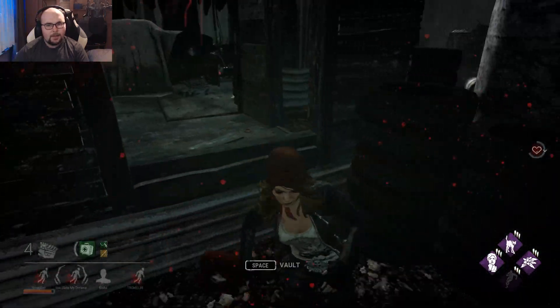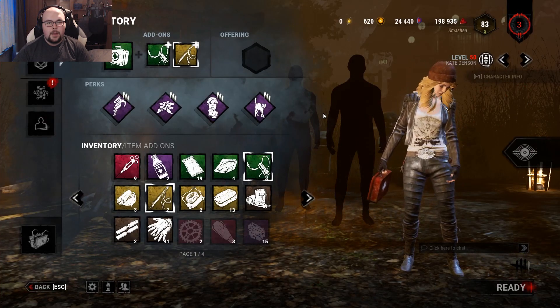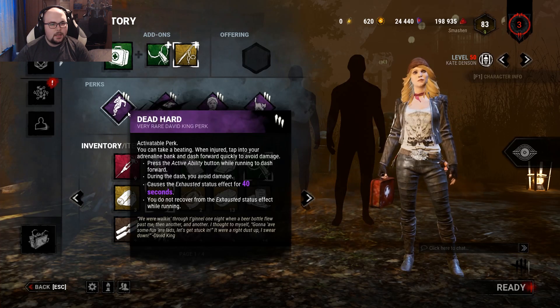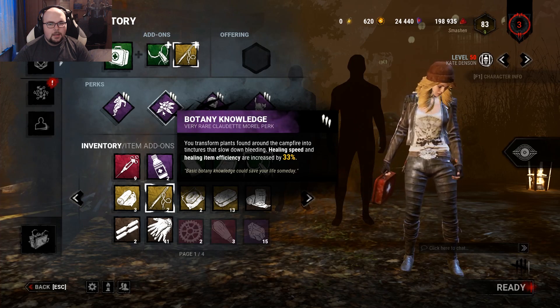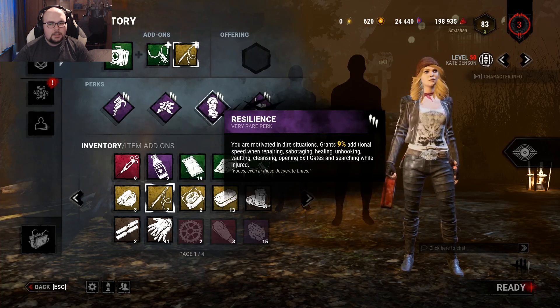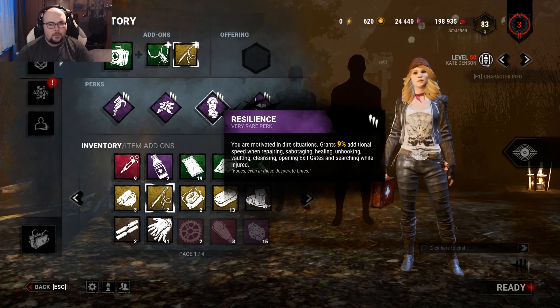Hey, nice to see you. I'm Smashen, welcome to another Omega Heal perk build video. For this build we need Dead Hard as my exhaustion perk, Botany Knowledge so I can heal 33% faster, and my med-kit is more efficient. Resilience gives me nine percent more action speed when I'm injured.